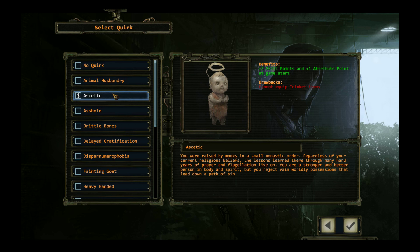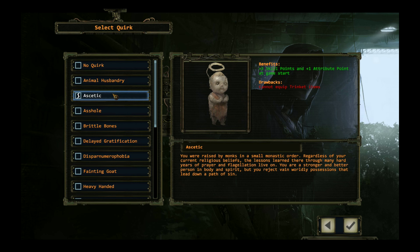And Vera will be Aesthetic, so we have some extra points to work with at game start. Now let's create our next character, which will be a sniper.